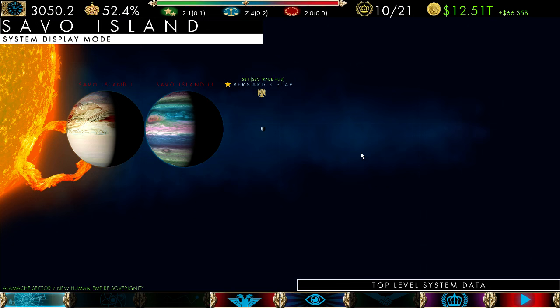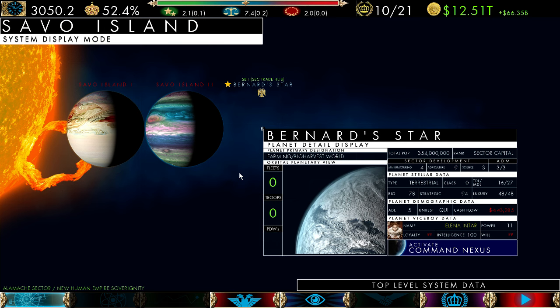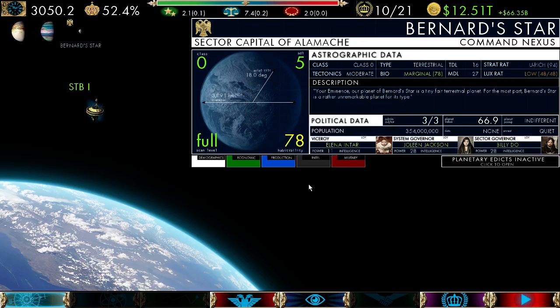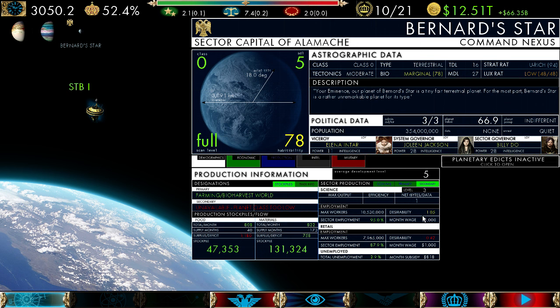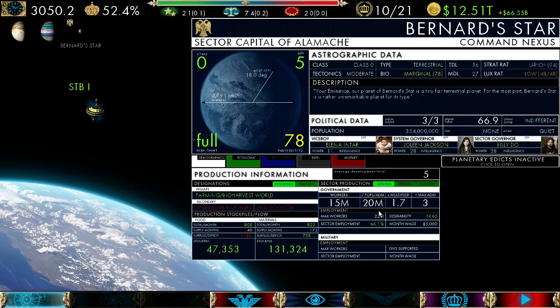Let's go to Savo Island and see if there's anything we can do. We'll go to Bernard Star — that's the sector capital. This very pathetic, out-in-the-middle-of-nowhere sector with this poor planet. All the viceroy, system governor, and sector governor are stuck on Bernard Star because there's no other planets. Going into production and looking at government, the desirability is extremely high — the wages are outrageous — but there's no rush to work for the government and unemployment is very low. People are pretty happy where they're at; even the retail sector is doing pretty well. Part of this is the popular support of your viceroy — if popular support is low, people will not be as willing to work for the government even if they pay well.